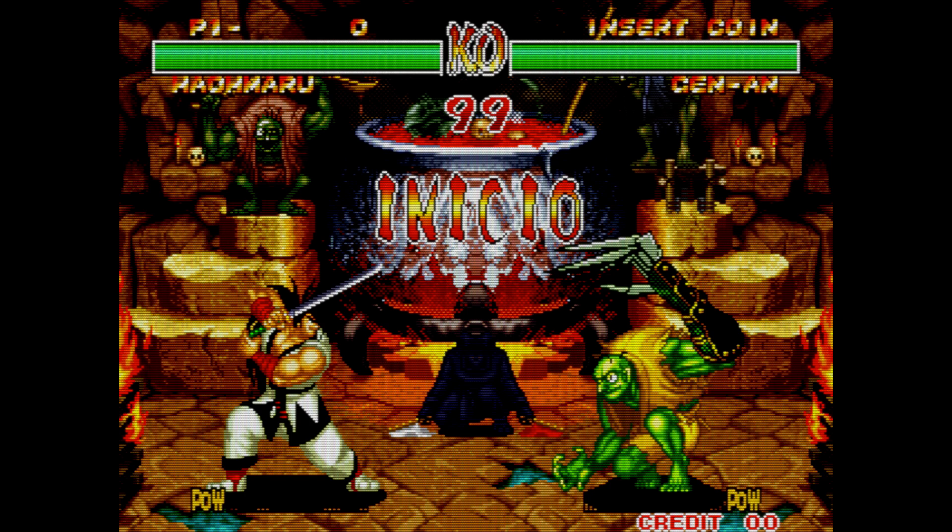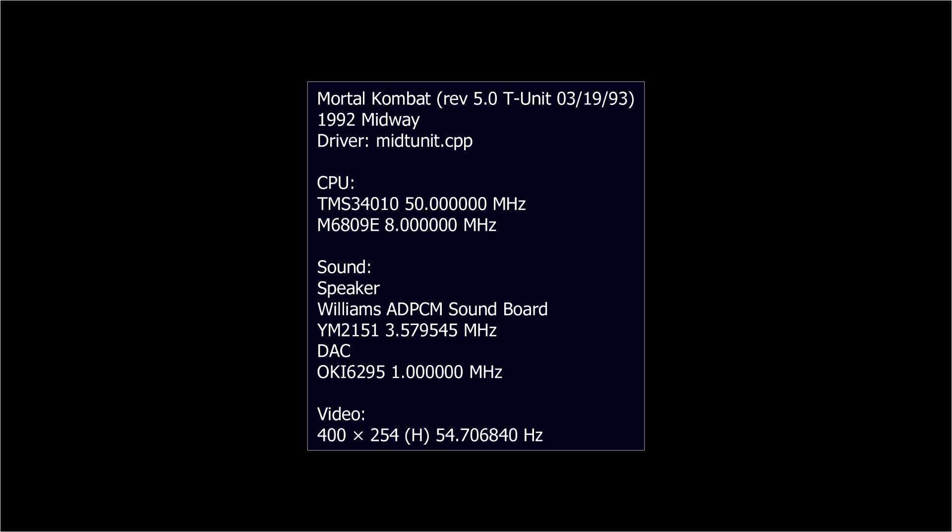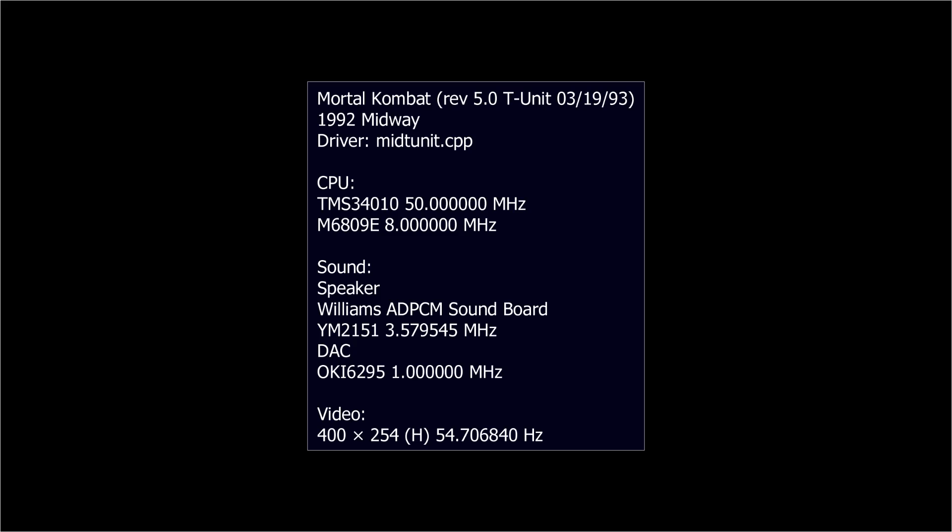You might say you'll just tell MAME or whichever emulator to force the game to run at 60 hertz and it'll all be smooth. But that doesn't work either, because if you're forcing a game that runs at 59.1 hertz to run at 60 hertz, now it runs too fast. The pitch of all the sounds is going to be higher and it's not going to sound right. You can see this in the Mortal Kombat driver — notice how this game runs at 54.7 hertz, a pretty low refresh rate. Because it's far enough off from 60 hertz, you will actually notice a speed difference if you force this game to run at 60 hertz.